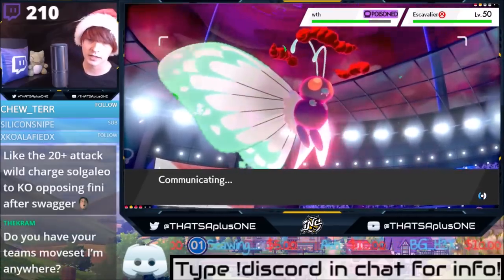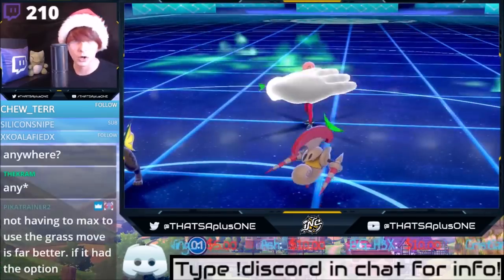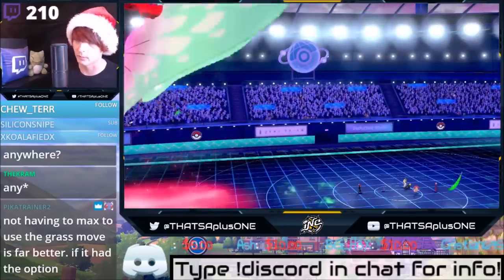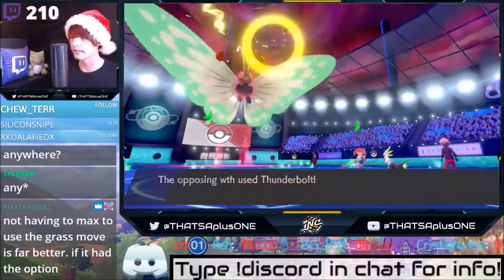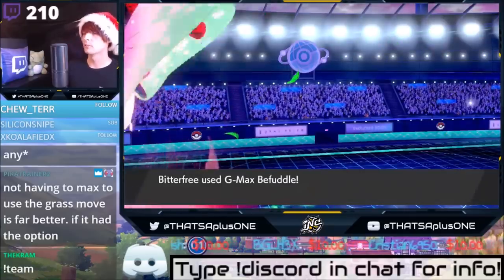Thoughts on Ring Target and Lagging Tail — you think these items are good or just gimmicks? I think Iron Ball is a lot better because you can fling an Iron Ball. Survey says super effective. Butterfree, G-Max Befuddle — here we go.